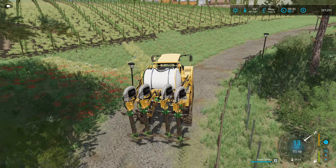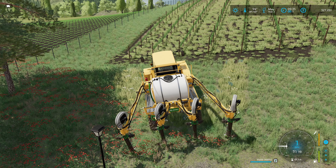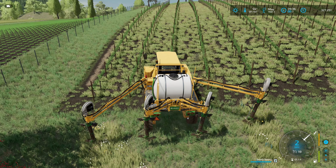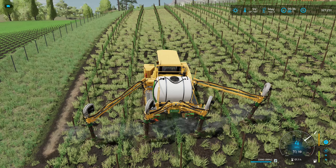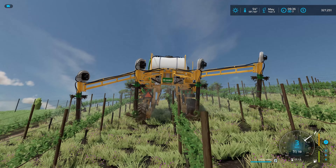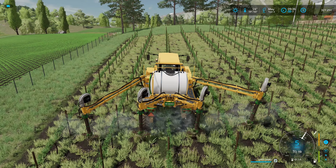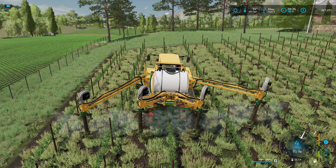The good thing about this sprayer is we can do four rows at a time. Let me go ahead and unfold this, turn it on — boom, four rows at a time. Oh, are you going to have the horsepower to get up the hill? We're clearing it, so that's good. Once I get done with the first row I'll double check to make sure we are fertilizing our grapes.